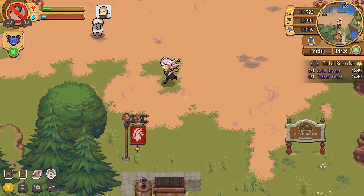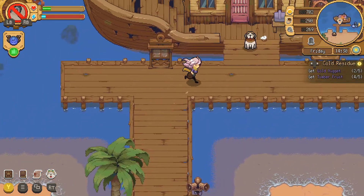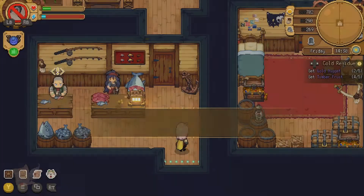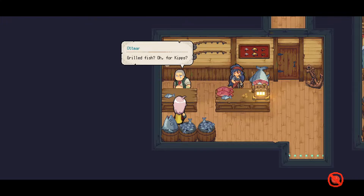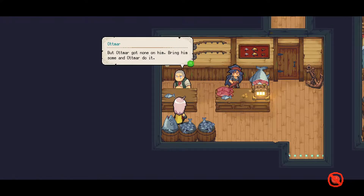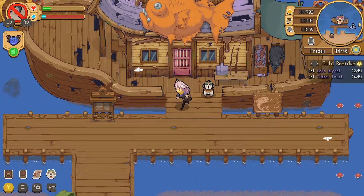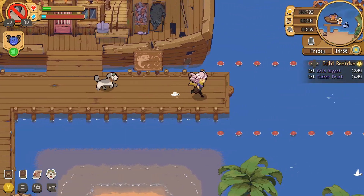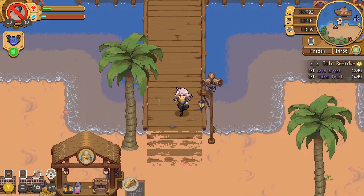Ottermar. I guess it's your time. I don't know where Cassandra is supposed to live — she's not showing up on the map. Grilled fish? Oh, for Kips? Ottermar can do it — Kips likes how Ottermar grills them. But Ottermar has none on him — bring him some and Ottermar will do it. So I have to go fishing. I don't think I can fish right here, the only place I can fish is down that way.